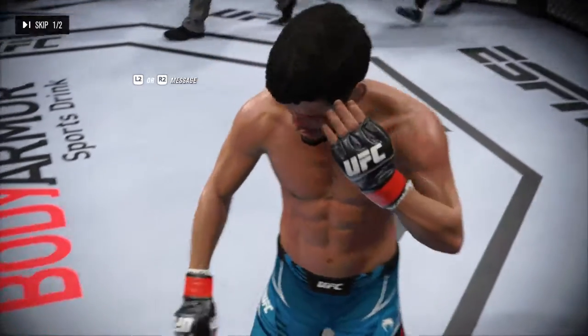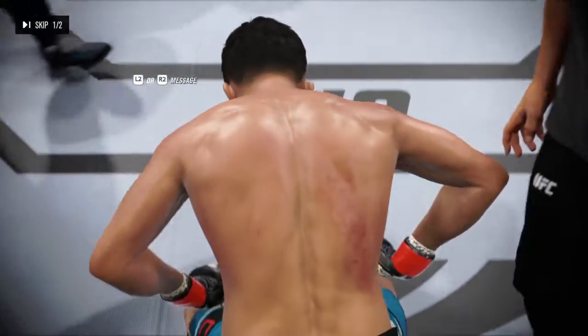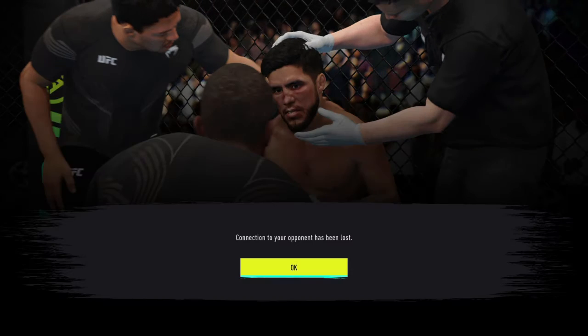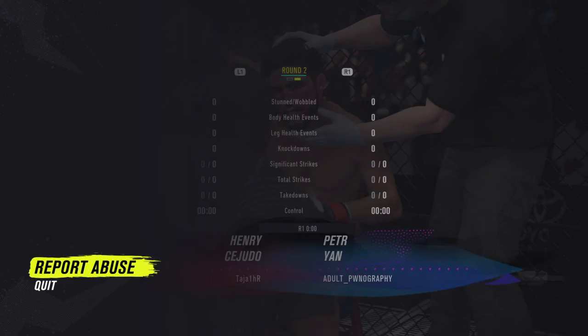Settle down. You are taking way too much damage to the body. Remember how we trained for this — you're not protecting the body. You need to focus on your footwork and keep moving. He's landing way too many body kicks. Let's go out there and do this right.